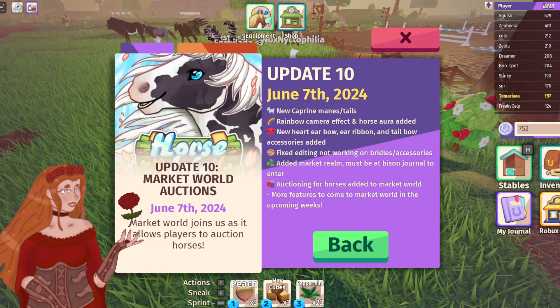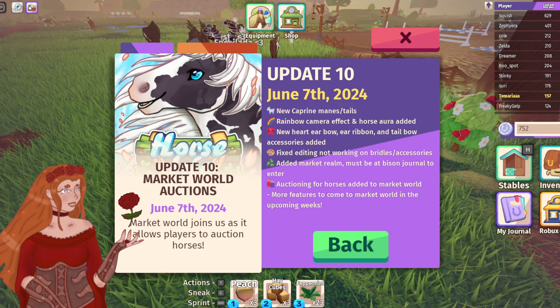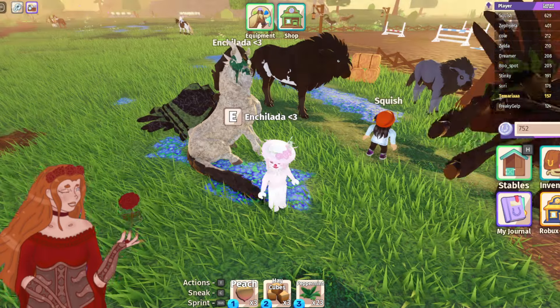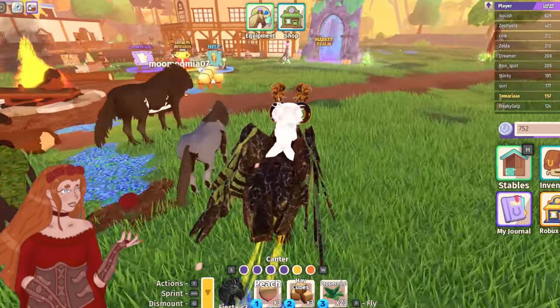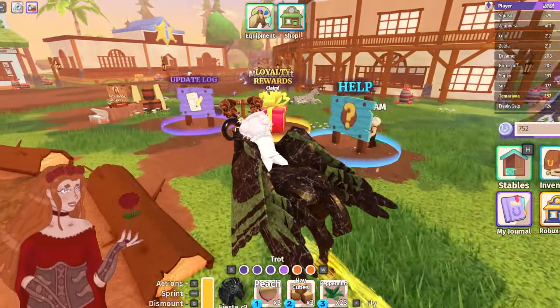Hello everybody, my name is Samaria and welcome to Horselife. They've just added the market world. They plan more features, but for now we have auctions, so I feel like we could go check that out. You do have to have at least bison unlocked in your journal to get to the realm. But we're gonna go over there — let me just get my rewards real quick and then we'll head on over.